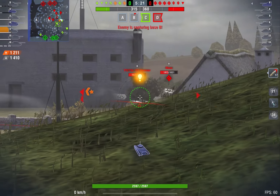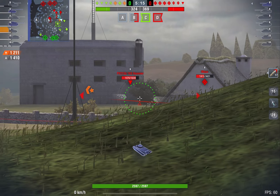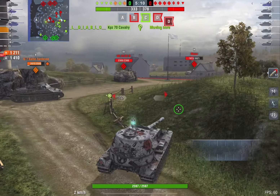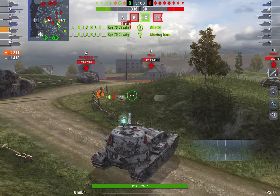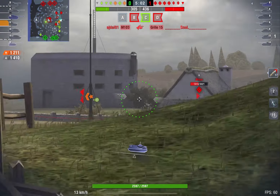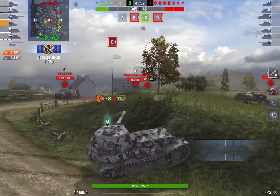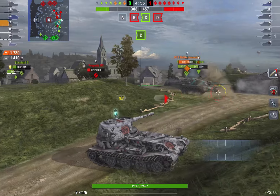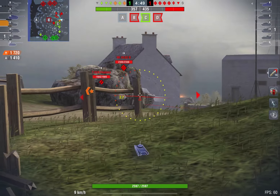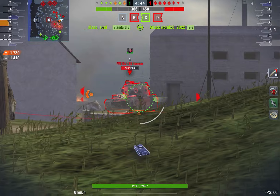Apart from the armor profile, the gun has pretty bad DPM — it's one of the worst among heavy tanks. However, you do get pretty good alpha damage at 600, which is one of the best. You get that peek-a-boo effect where you can effectively trade shots with pretty much any other heavy in the game, except for the 60TP and the E100. Against an IS-7 or a VK 90, you can easily trade shots and have the upper hand.